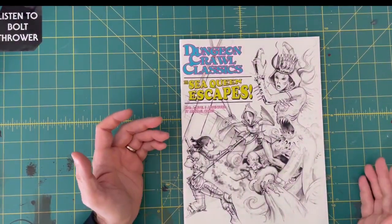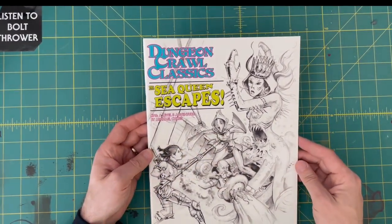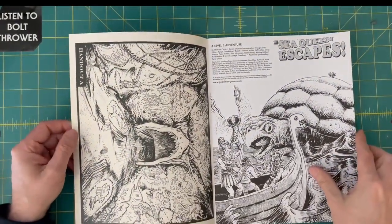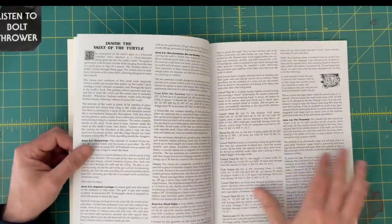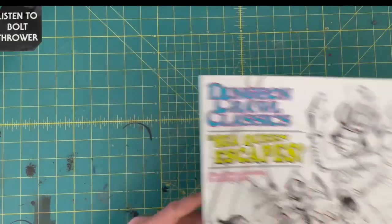The Sea Queen Escapes — this is the other one that I already own. I own the normal version of this cover; I don't own the sketch cover. Have not run this one yet. Probably will give this one away as well, or my original cover — not sure yet. Looks really cool. Underwater theme, lots of shark people. Looks really great. Happy with that.